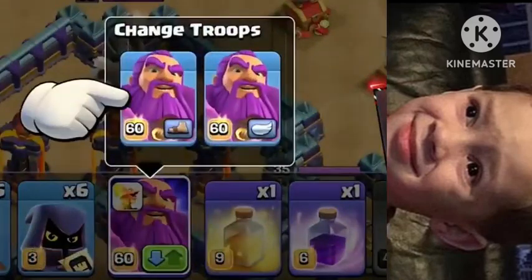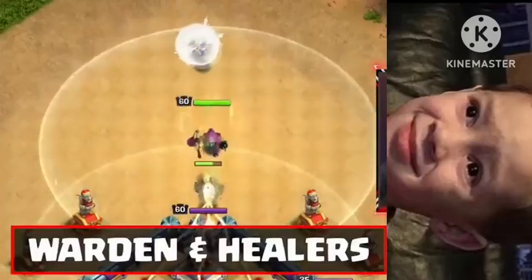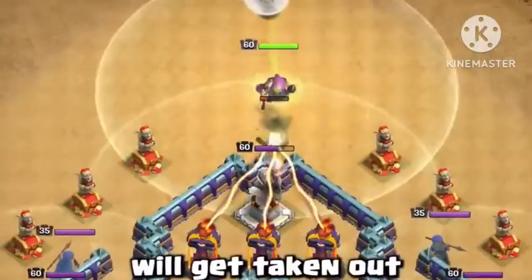Up to the top — make sure your Grand Warden is set to ground. Deploy him, followed by the five healers. Poison Lizard will get taken out; we don't care about that. After the warden moves in, we will rage up the Grand Warden and the healers. We can take a breath.